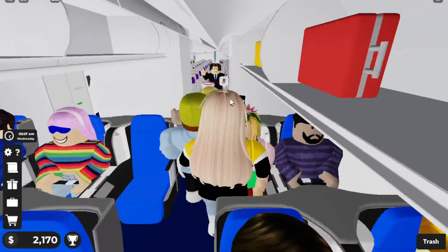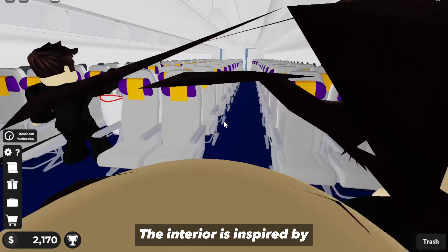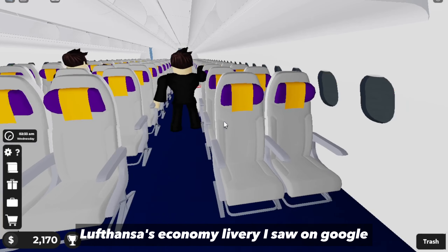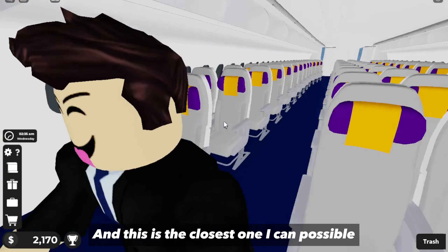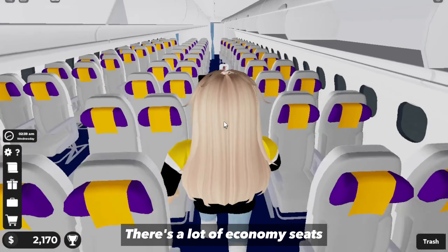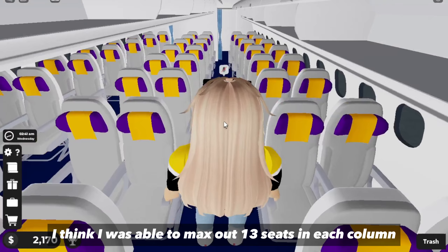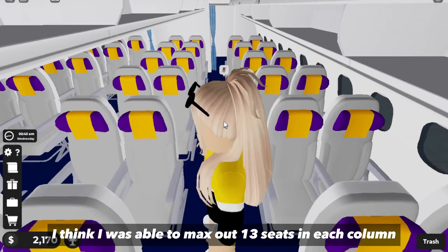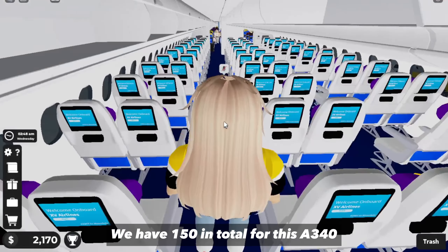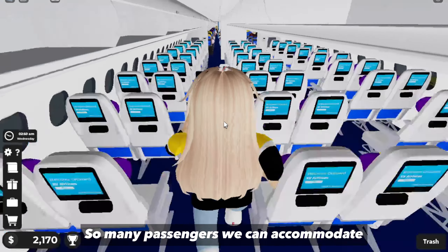Lastly, the economy class. The interior is inspired by Liftenza's economy livery I found on Google — this is the closest I could get, so just bear with it. There are a lot of economy seats; I was able to max out 13 seats in each column. So to sum it all up, we have 150 passengers in total for this A340 — so many passengers we can accommodate.